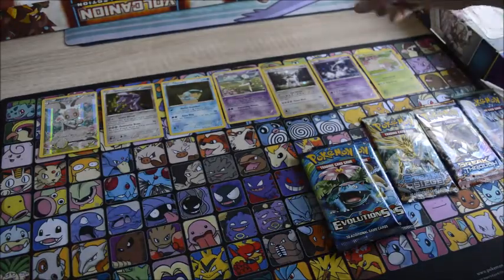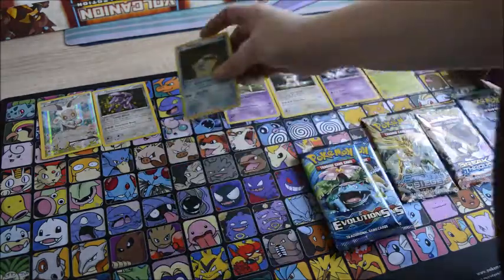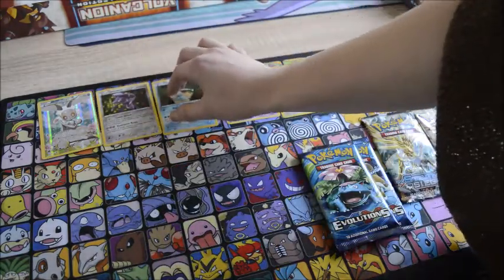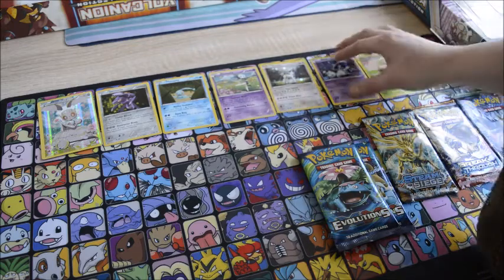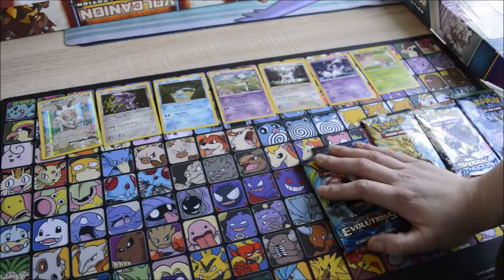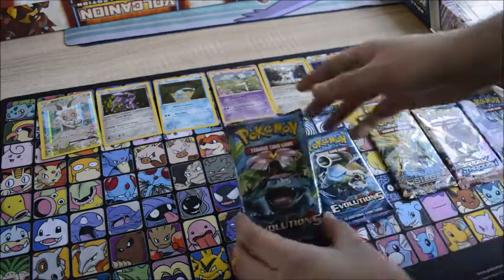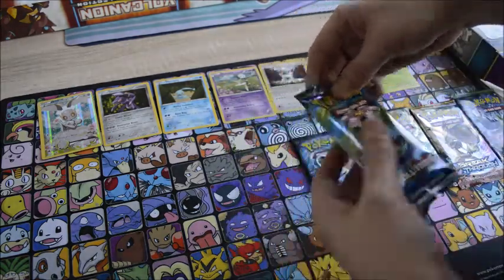I got everything out and I forgot about the Manafee promo, so that is also in there. So if you have the Vulcanium box you have all of the promos that were released this year for the 20th anniversary of Pokemon. And I'm going to start by opening up the Evolution packs.